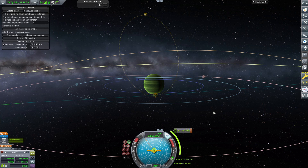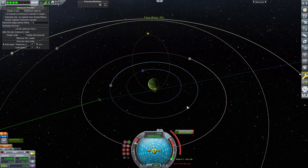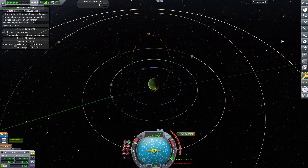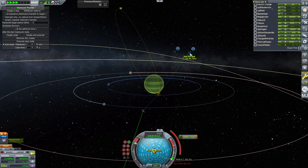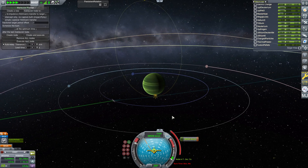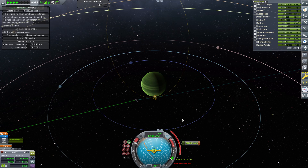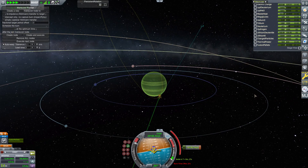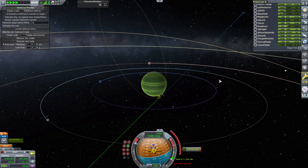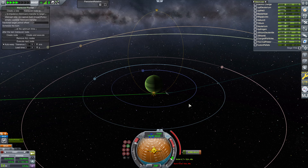Let's go ahead and point at the maneuver — I'm going to do this manually so we can use on-rails time acceleration. We're good, we're not going to overshoot or anything. It's not quite going to be how it looks in the maneuver node, but we will get into orbit and we will have just enough delta-V.